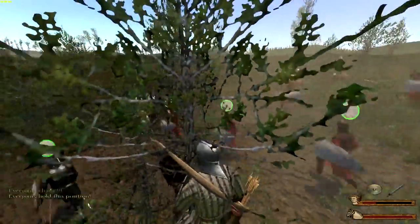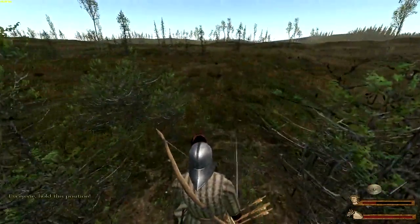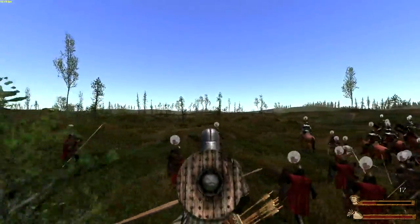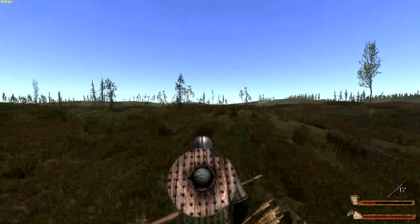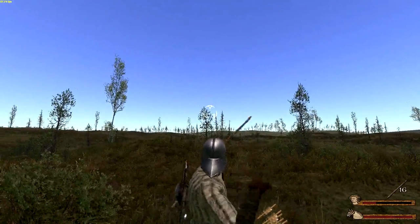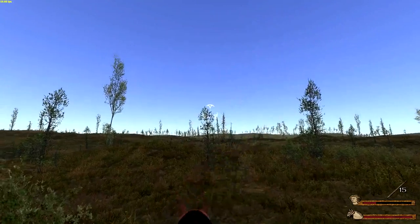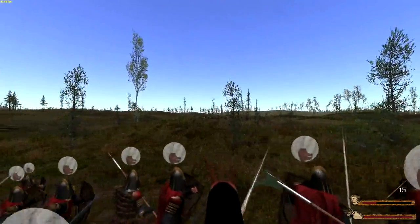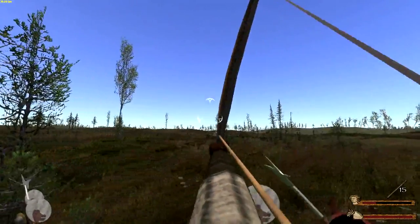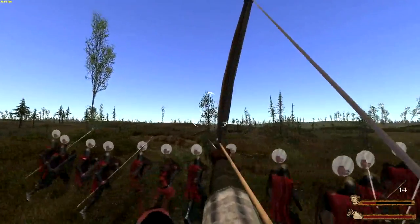There we go — that looks beautiful. Loyal men! Where are the Dragonstone scum? There they are — over there. Let's go to first person — let's fight this one in first person, just to mix it up a little bit. You can actually see where the arrow's going in first person, so it may help me out. Hold F1 to move your men to a certain location, for those of you that don't know.